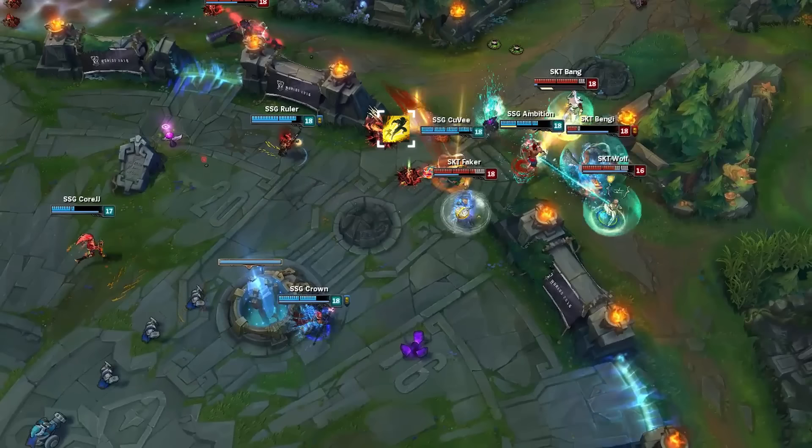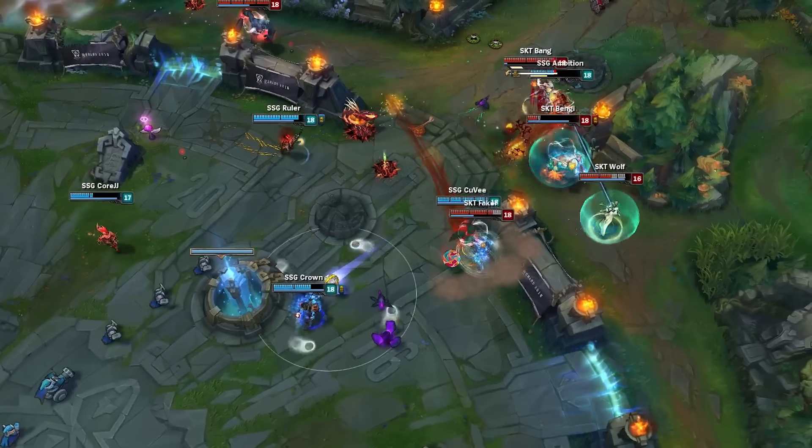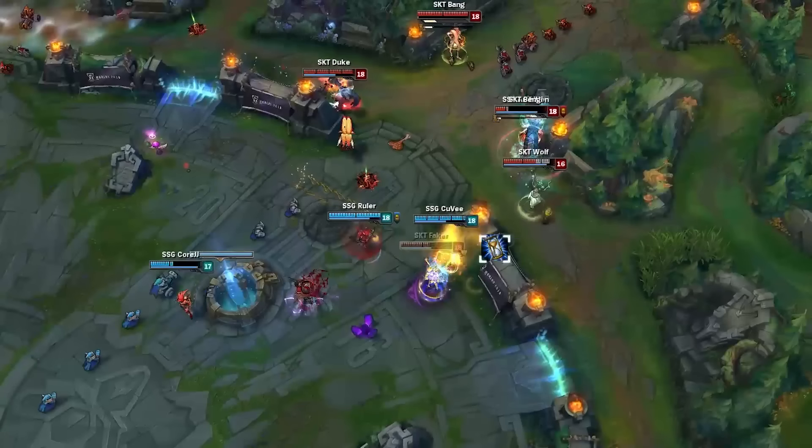Cuvee flashes, getting in range for Heroic Charge, but he narrowly misses the wall, so Faker isn't stunned. Faker immediately turns to issue a Command, Attack towards Crown and casts Shockwave, which just catches him. Faker then hits Crown with Command, Attack, as well as launching an auto-attack, proccing his Thunderlord's and killing Crown before using his Zhonya's.